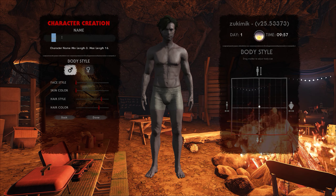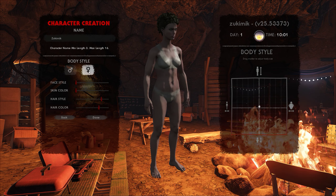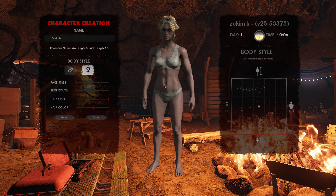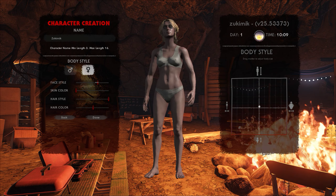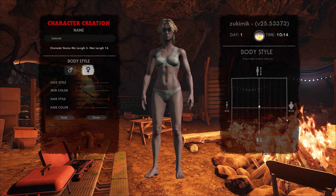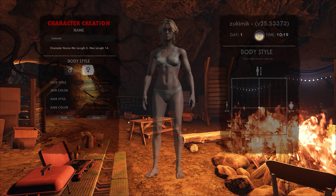First of all we need to change the video settings to unique. Every single survival game I played I had a male character, so I think I am going to choose female style. Let me check where the hair is. I think I am going to take this one — I'm blonde. Face style, this is the Asiatic face. I'll place the body weight right in the middle. Now let's join the game.